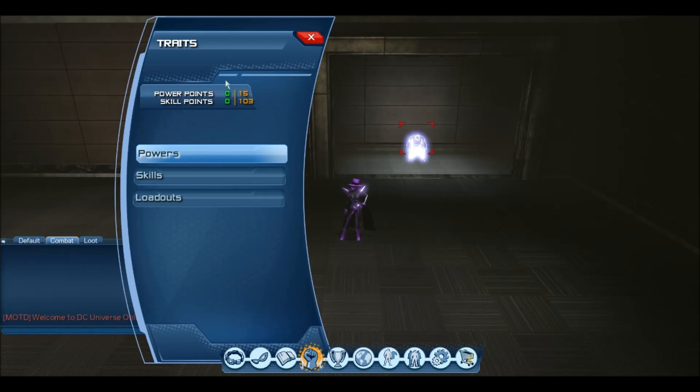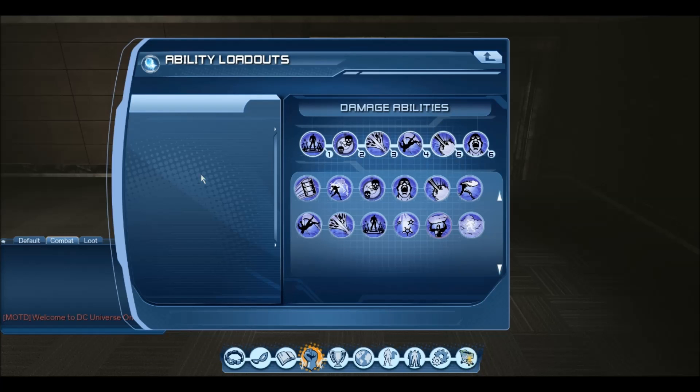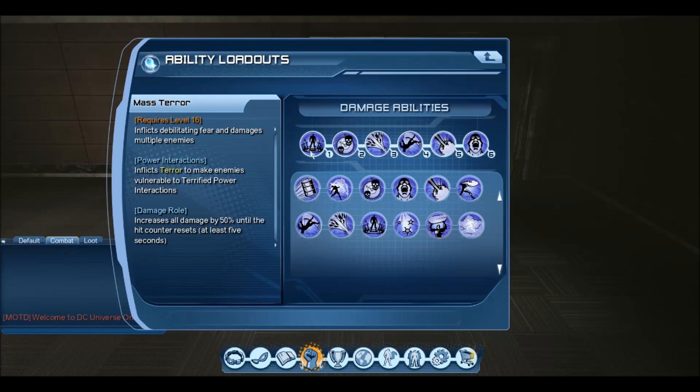Let's go straight to the loadout. From left to right — please remember this is how I like my loadout, so feel free to move it any way that you feel more comfortable with. We have Mass Terror. This inflicts terror and it's basically an AOE skill, so everything will get hit and it does damage over time.